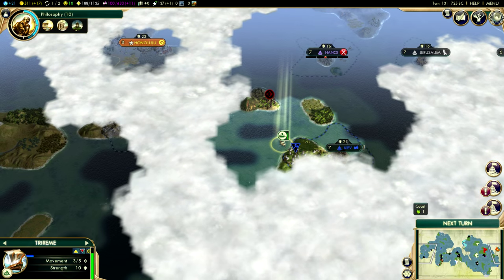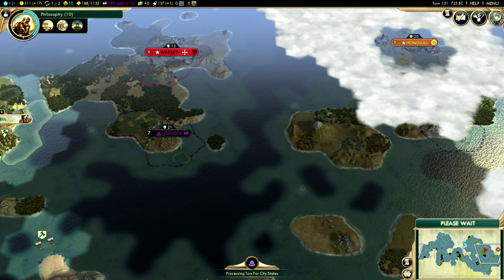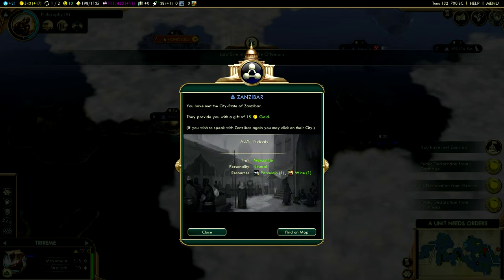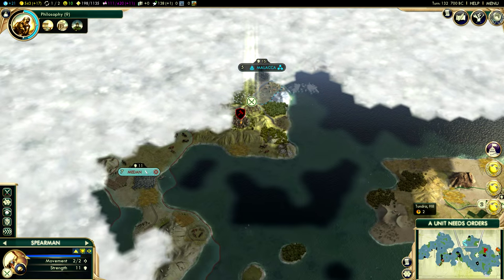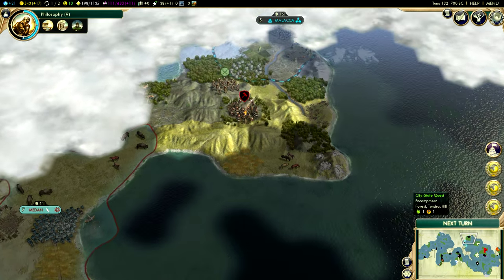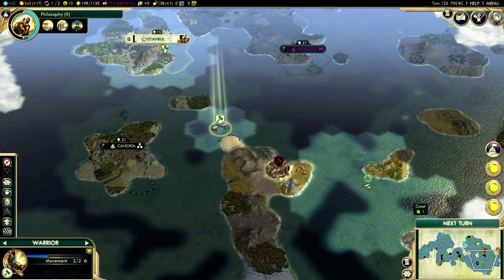Our naval unit over here is slowly making its way back to my base, but also keeping on the lookout for barbarian naval units — you never know when you'll find one until it's too late. I don't want to destroy this encampment yet, unless there's a city-state quest. There is a city-state quest, so we will take it next turn — I just saw that.